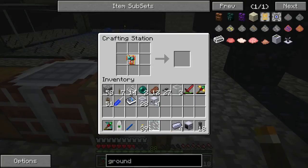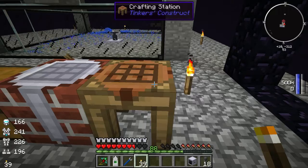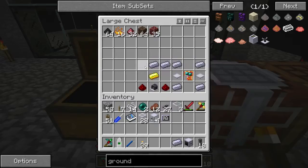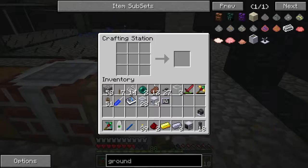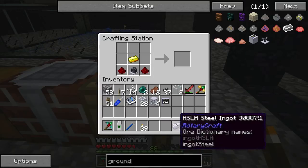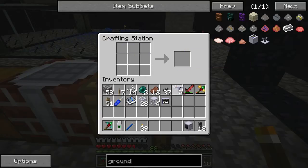Just go to the crafting station. Circuit board in the middle, glass pane above it, and then full steel around that. So you get a little Rotocraft screen. Then what we need is a radar. Go back to the crafting station — gold in the middle, DC engine below it, redstone on either side, and then along the top HSL steel ingots, and it's a radar unit.